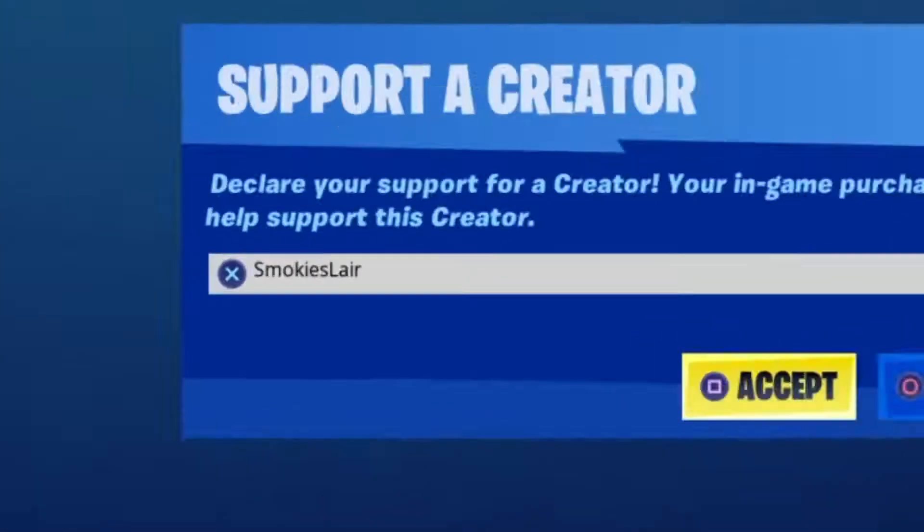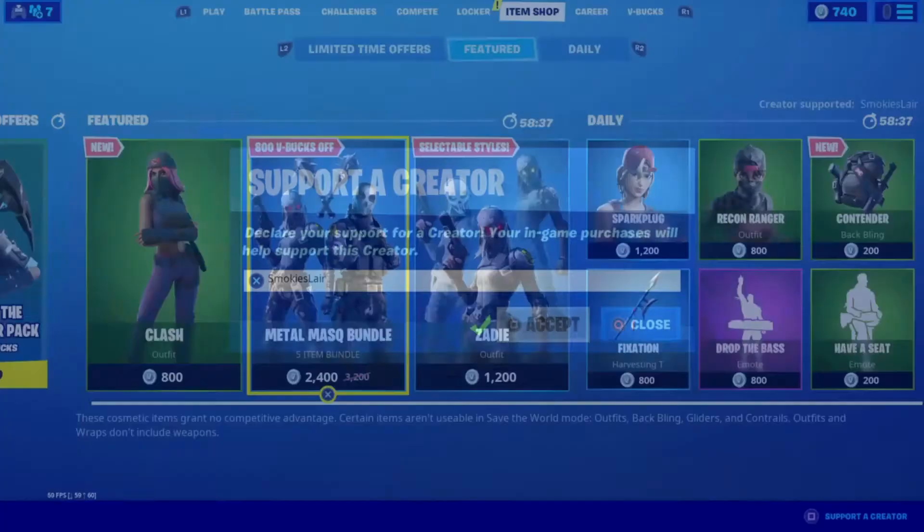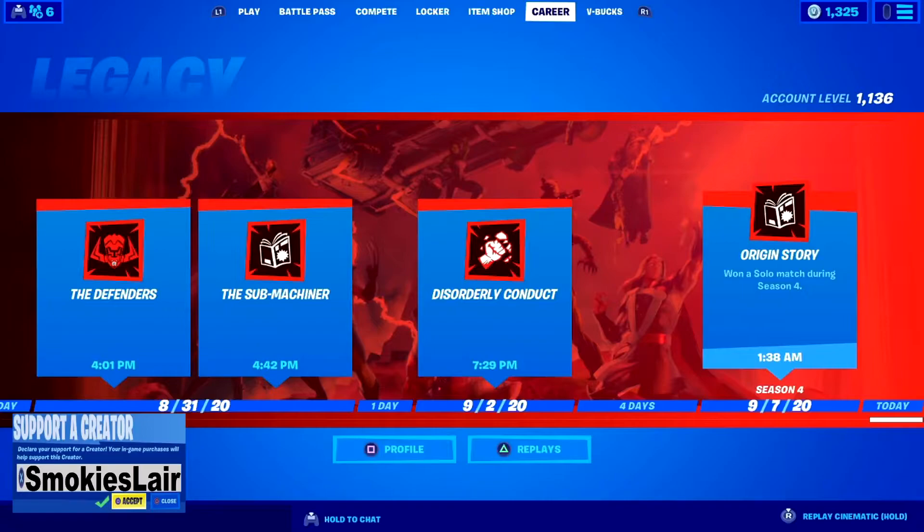Remember guys to enter code smokey's layer into the creator code spot in the Fortnite item shop to help the stream grow. Good evening ladies and gentlemen, boys and girls, and welcome to Smokey's Layer where we're getting on with another Fortnite item shop on September 7, 2020.